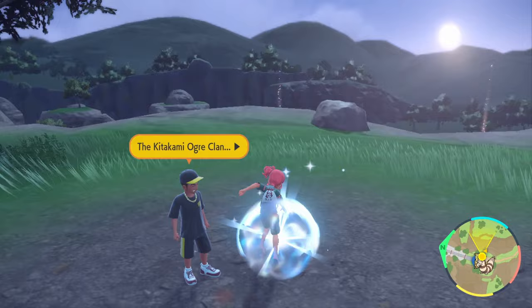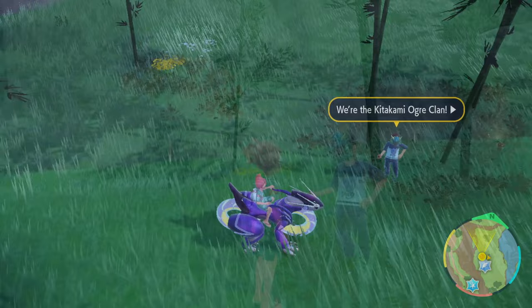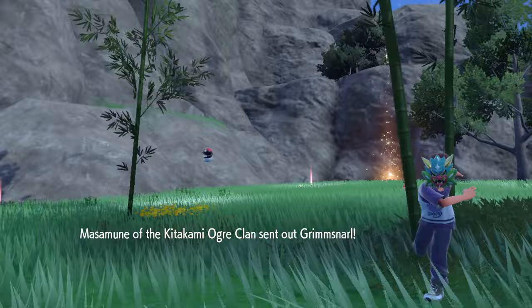Not far away, you'll find the first trainer from the clan. Hop over the nearby ledge and make your way to the small tuft of bamboo trees down here. This trainer is Masamune and they specialize in fairy type Pokemon. They lead with a Grimmsnarl who likes to set up Reflect.